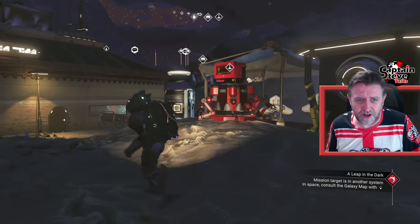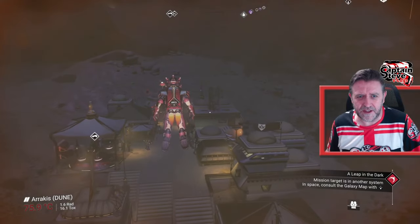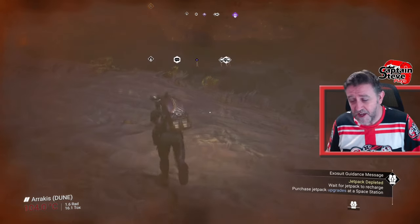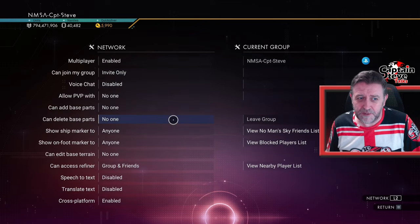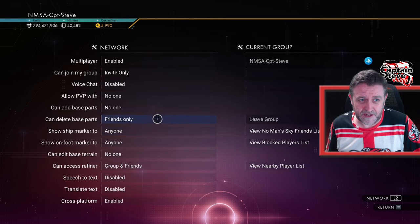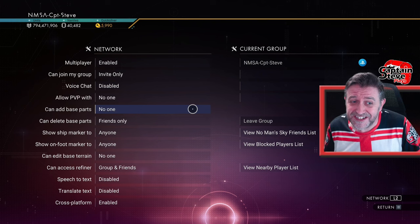I've got a little base here with a couple of droids sitting right here, lovely jubbly, and you can see my base computer. Scottish Rod actually placed a base computer just at the end over here using some sort of glitch technique to move base computers a little bit closer. All I did to get this to work was go to network settings and allow people in my friends group to build base parts.